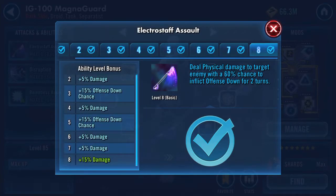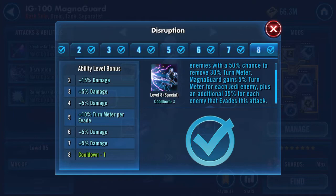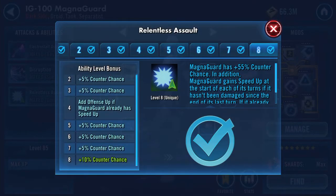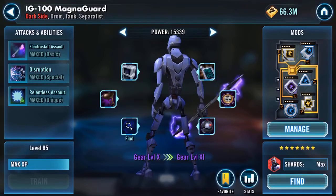Deal physical damage to target enemy with a 60% chance to inflict defense down for two turns — I wonder if these abilities are going to remain. Whether or not he'll retain three abilities or that's going to expand. Deal physical damage to all enemies with a 50% chance to remove 30% turn meter. Magna Guard gains 5% turn meter for each Jedi enemy, plus an additional 35% for each enemy that evades this attack. And finally, Relentless Assault: Magna Guard has plus 55% counter chance. In addition, Magna Guard gains speed up at the start of each of its turns if it hasn't been damaged since the end of its last turn; if it already has speed up, it also gains offense up.